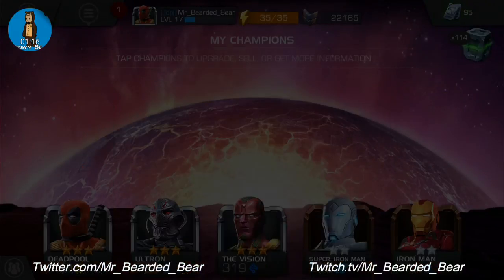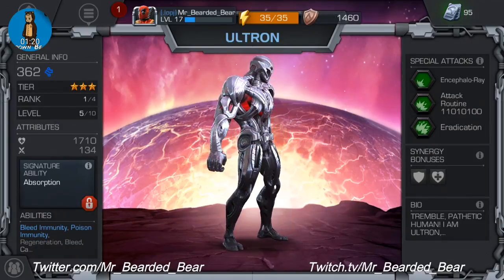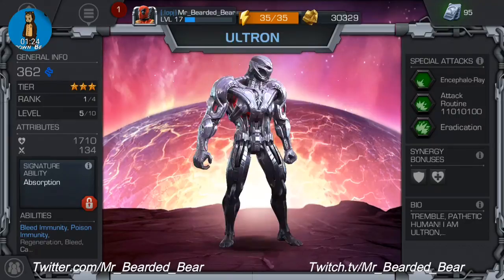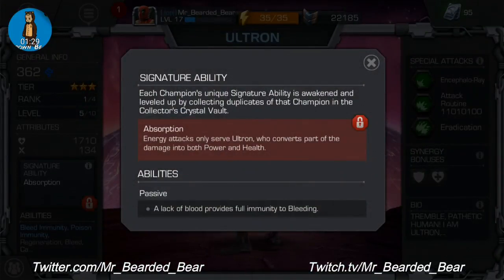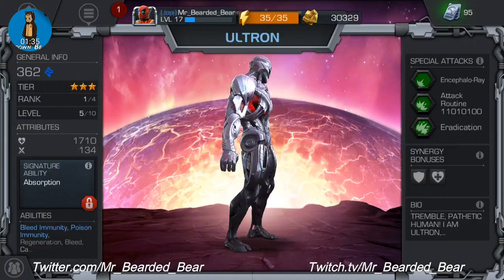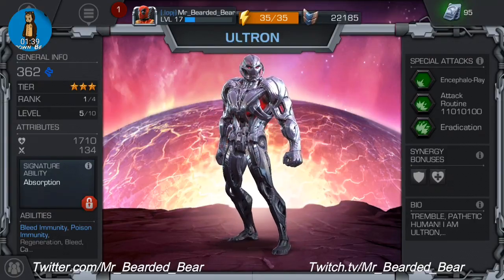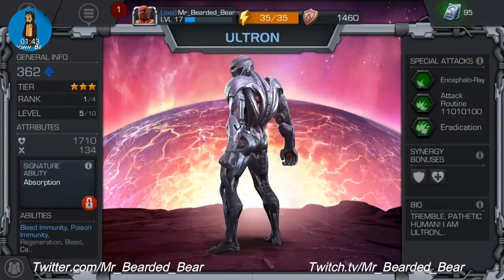Next is 3-star Ultron. I got him through a crystal. As you can see he's level five out of ten, rank one out of four, so I've still got quite a lot of work to do on him. His signature ability is Absorption — energy attacks he serves Ultron converts part of the damage into both power and health. His abilities are bleed immunity and poison immunity.